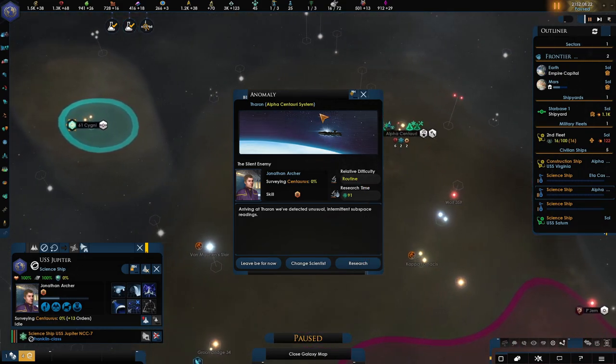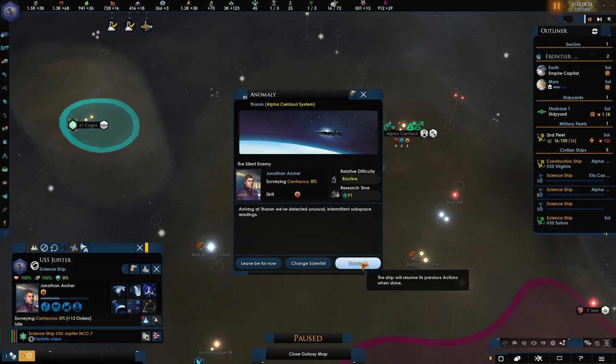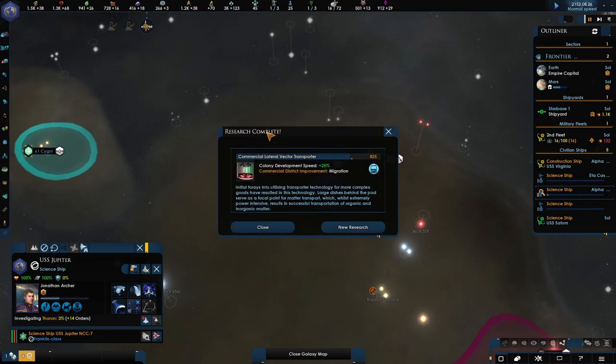An anomaly detected — this is what our scientists are going to be doing. We're going to research it — it's a routine one. So for Jonathan Archer's level, it shouldn't be a problem. Sometimes you can get some really nasty events that will end up killing your scientists, so you want to keep away from those.